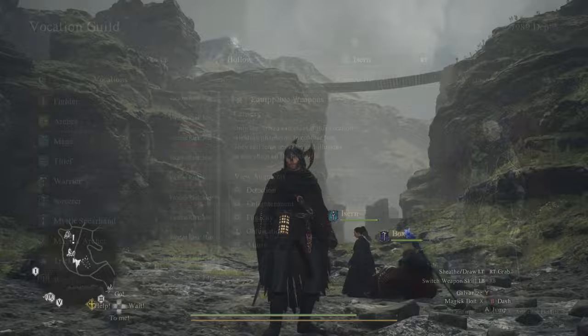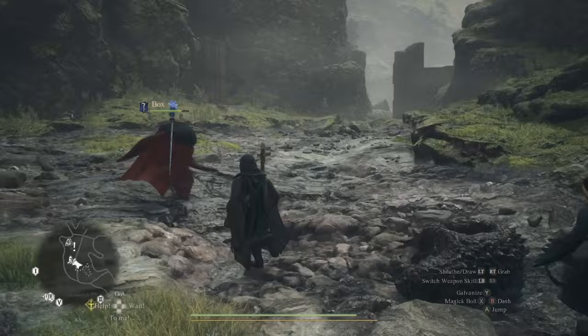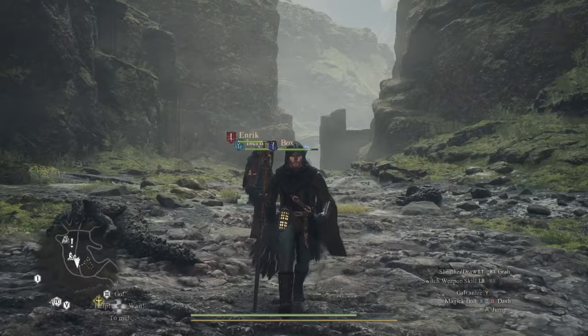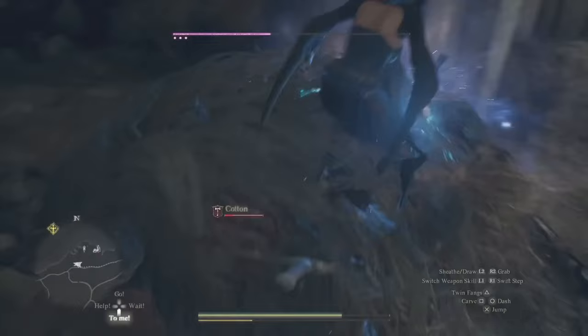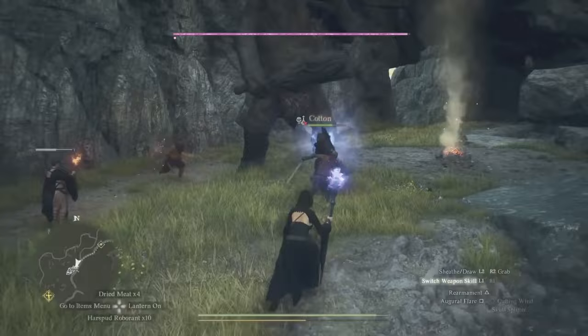That brings us to the end with Warfarer in particular, where you can swap between vocations — Archer for the jump kick, swap to a caster for levitate, or Warrior just to zoom through the land using Lunge. Honestly, all you really need is a core skill with good mobility, so a Mage or Sorcerer for levitate is usually enough. Very commonly you'd run Sorcerer and Thief for Augural Flare. My ideal combo for both combat and movement is Mystic Spearhand, Thief, and Sorcerer — you get the immunity bubble, Redoubted Bolt to stop all momentum mid-air, and levitate. Let me know if you found any interesting combos with movement in mind.